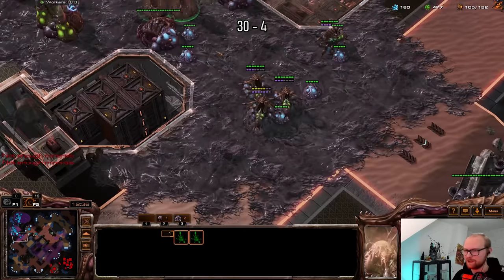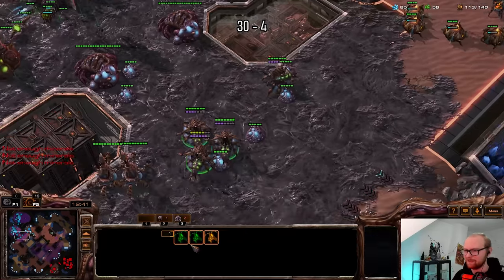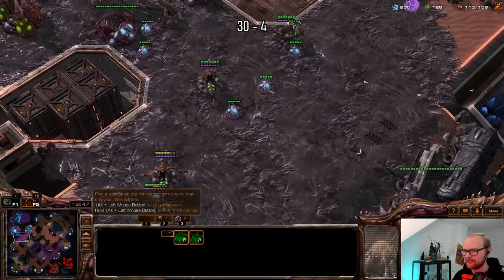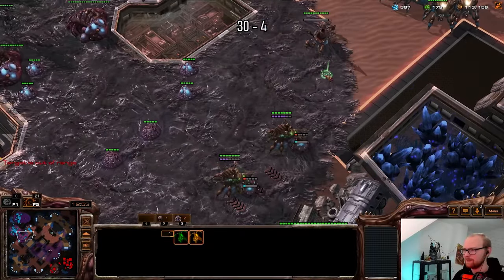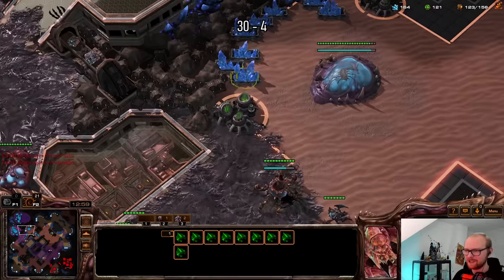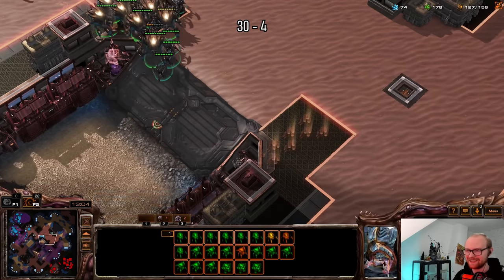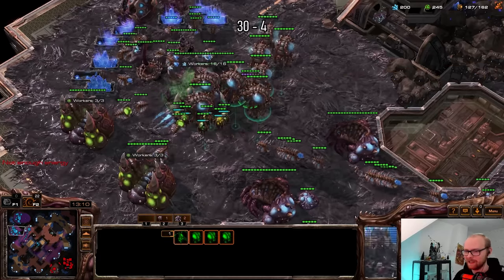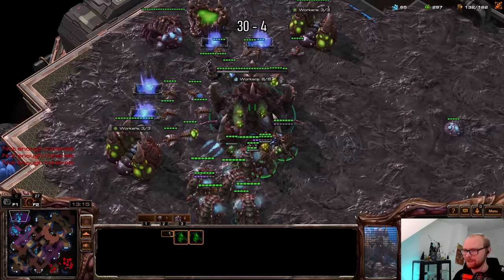I need to move some more ravagers because of my resource ratio — ravagers are very gas heavy. I'm going to put them in each mineral line; they are also going to be saving me against being sieged. I'm actually considering making overlord speed just because these overseers look so stupid flying after my army that slowly. I guess every Zerg always gets overlord speed — looking at how freaking slow they're flying, I realize they're probably always just getting it. Even though it took him a long time, I'm pretty impressed he actually managed to clear all that creep.